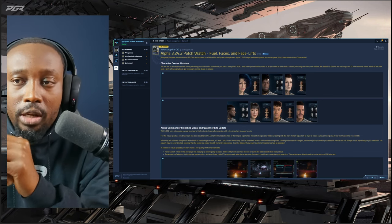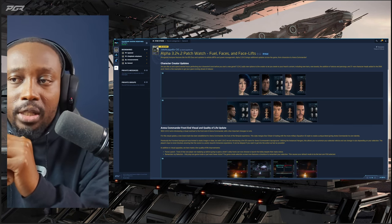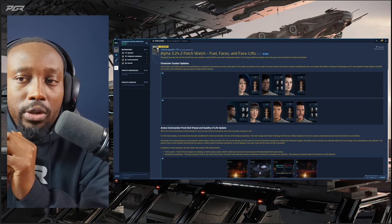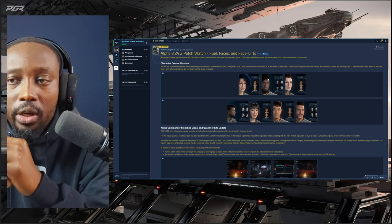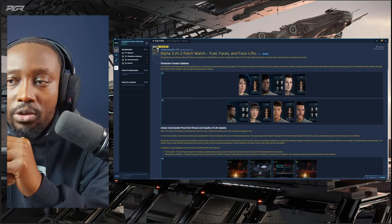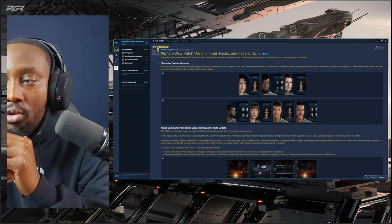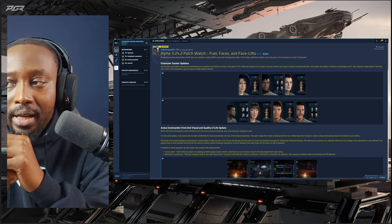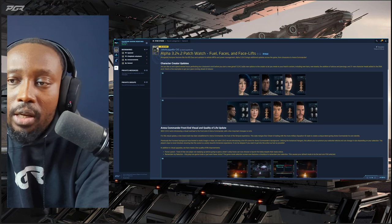Alongside marquee features like the RSI Zeus, updates to vehicle MFDs and power management, Alpha 3.24.2 brings additional updates across the game. Character creator updates: 3.24.2 adds new options to the creator including new hair, new beards, the addition of tattoos and piercings, and 24 new character heads added to the DNA pool.